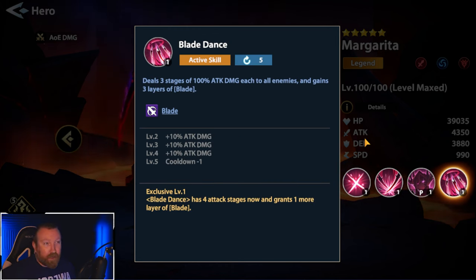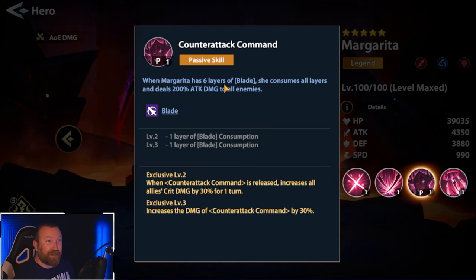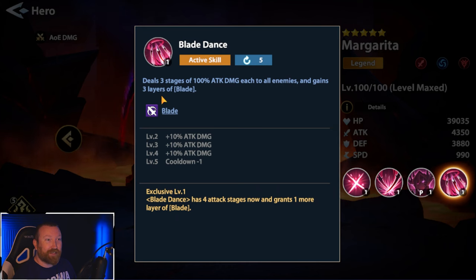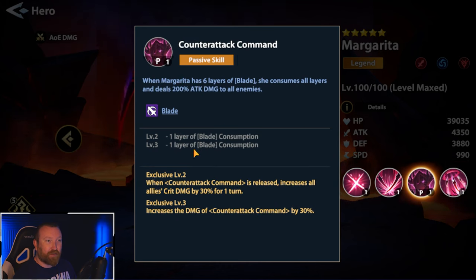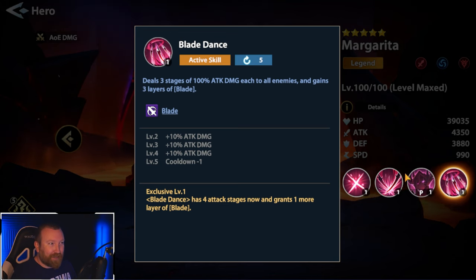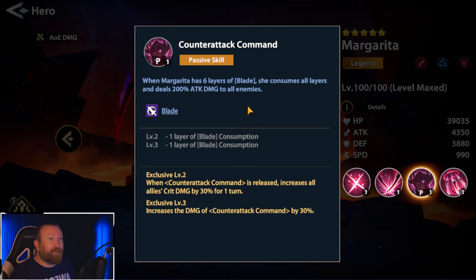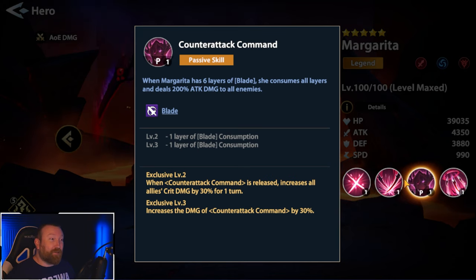Blade Dance is the big one: it deals three stages of 100% attack damage to all enemies and gains an additional three layers of blade. You can get to triggering this very, very quickly. When we're talking about the Focus combo, where she gets to use two actives in a row, she does Blade Dance gaining three layers, and since it only requires four layers when leveled up, Focus gives her another active doing a second Blade Dance, which then procs another AOE. So she's literally hitting three stages of 100%, three stages of 100%, followed by 200%.